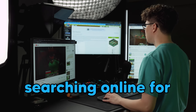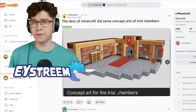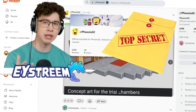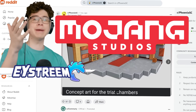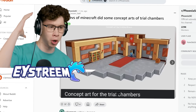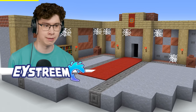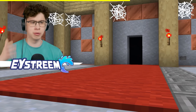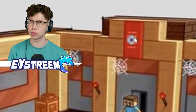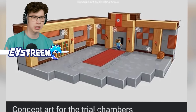I began searching online for more information on how these structures came to be. I found this Reddit post from PhoenixSC showing unreleased concept art that Mojang made for Trial Chambers. The main supports are actually made out of wood beams. There is carpet, it's open, it's roomy — we've got bookshelves, and there's even this banner with some sort of pattern. Let me know in the comments if you know what that is, because I feel like it could be important.